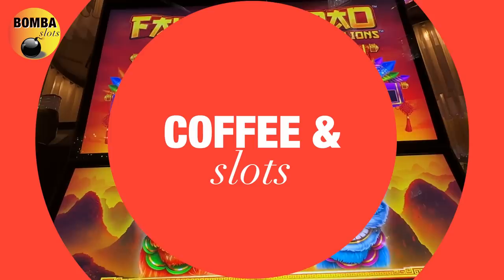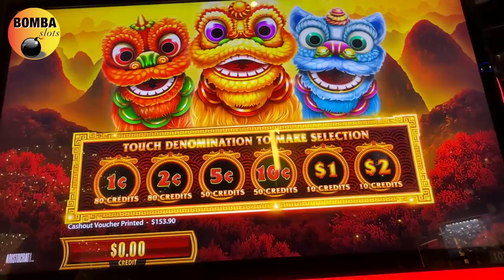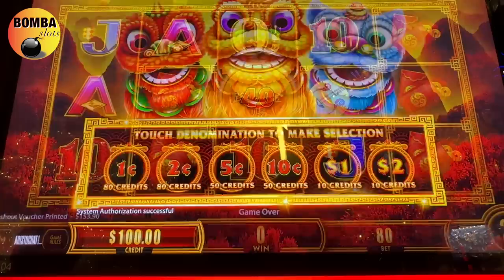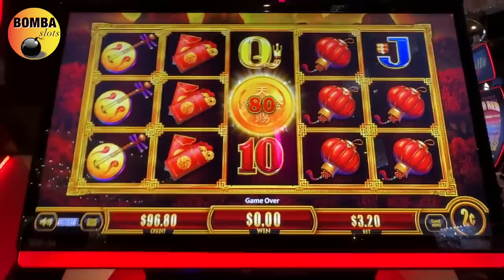All right guys, we found another new game for me — Fang Bian Pao, or Pad Lions. Let's see what we can do here, let's try it out. We'll go nice and easy since it's new for me. I want to see if this machine is friendly or not. Gotta be wary with these new machines. Two cents — that's 320 bets. See what this game is all about, guys. Hope you're doing great.